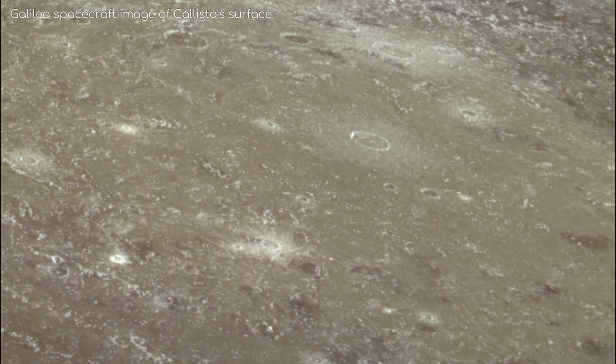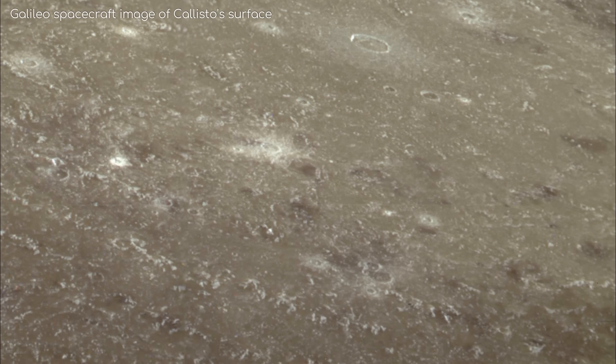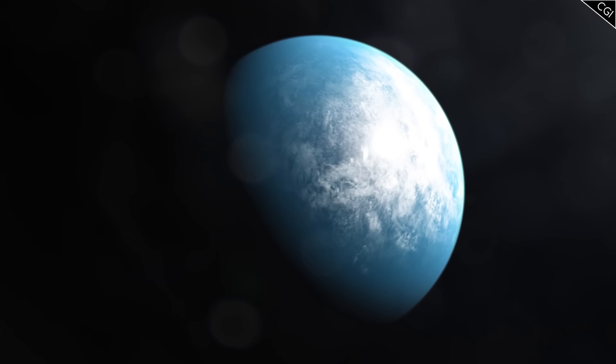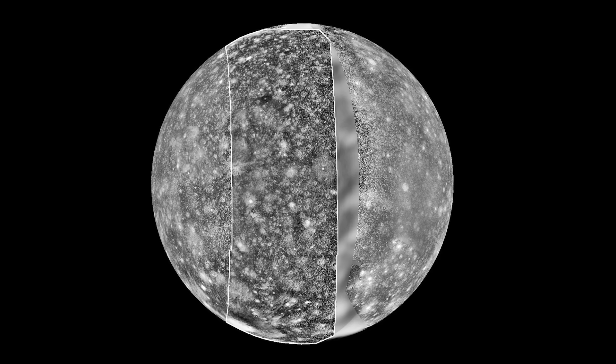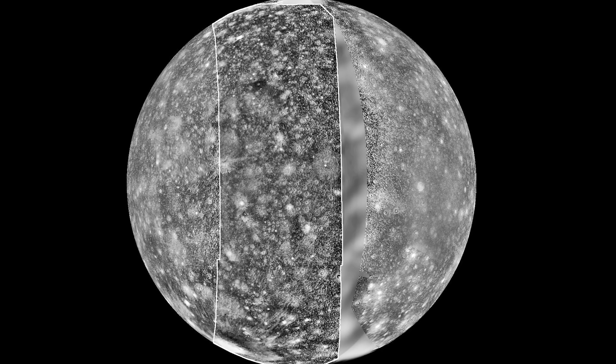Limited tidal forces, and thus no geological activity, impact Callisto in another very unique way — there are no mountains to speak of on its entire surface. When Callisto initially formed at the very beginning of the solar system, it was likely an ocean world that has since frozen over, and apart from the bombardment of meteors, it has stayed exactly the same ever since.